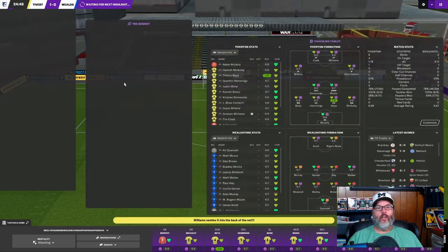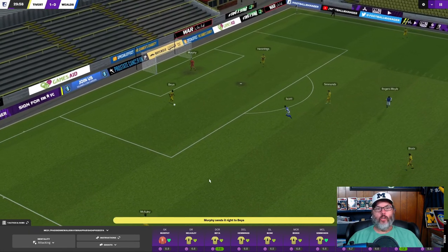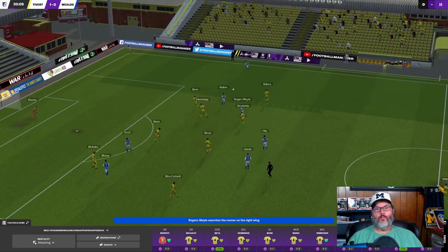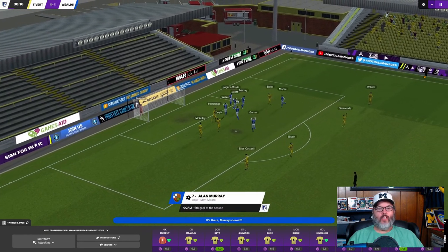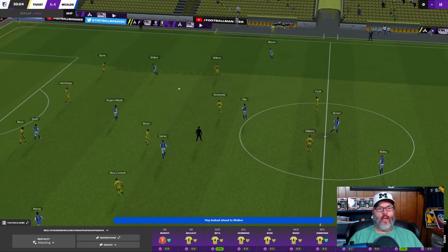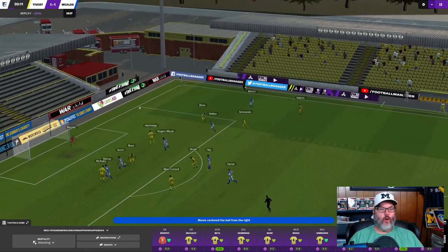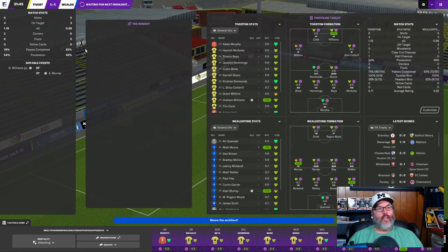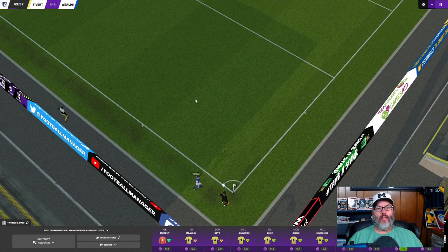We've also gone in and extended a lot of contracts for one more year since most of them expired at the end of this season. Then a cross into the box — he was just completely unmarked, sixth goal of the season. Not sure what happened there defensively — looks like it was McCauley. He just drifted too far off his man and let him go right past him. That's what I get for starting that guy, and I have to take the heat for that. You can see a 6.3 rating and dropping fast.